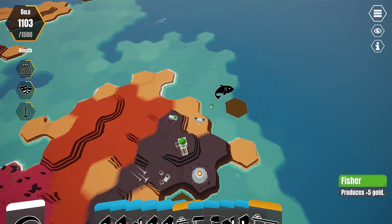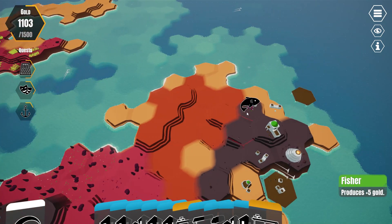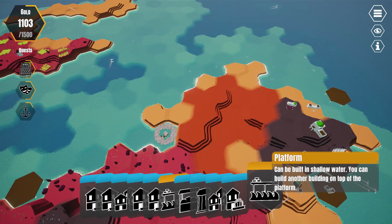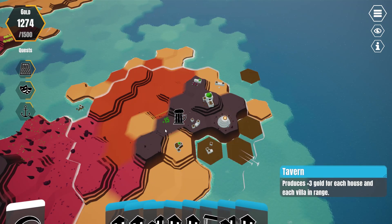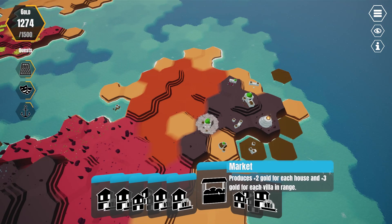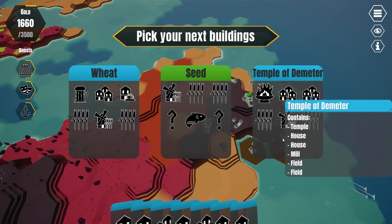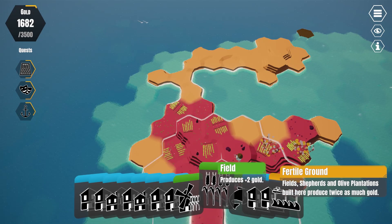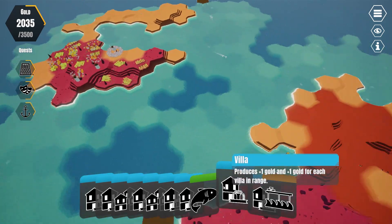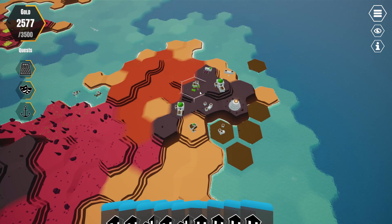If I wanted another harbor — I guess it doesn't really matter for the housing, does it? Put it there. Start building platforms around this island here. Put another tavern, say here. Put a big ol' marketplace there. It's really annoying, actually. I don't have too much more fertile ground to exploit. So what do I have here? These are villas.